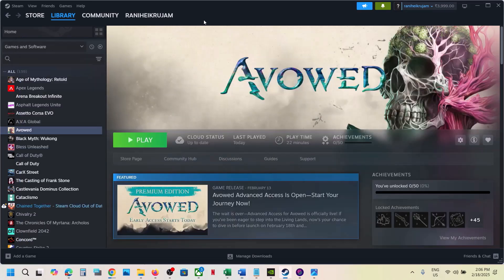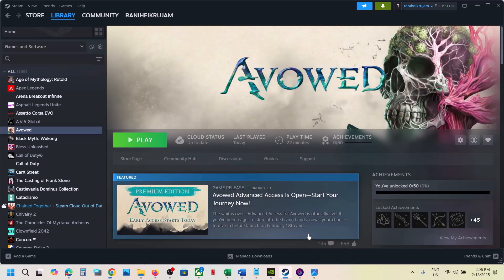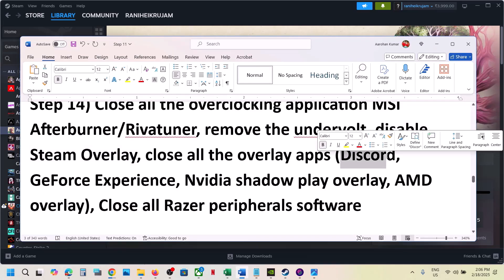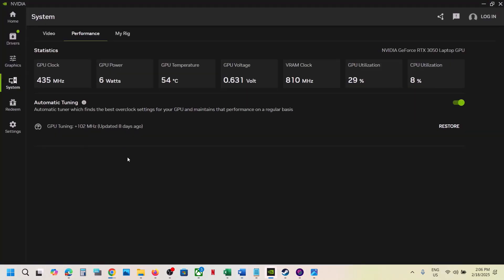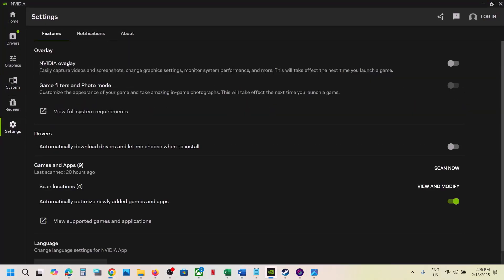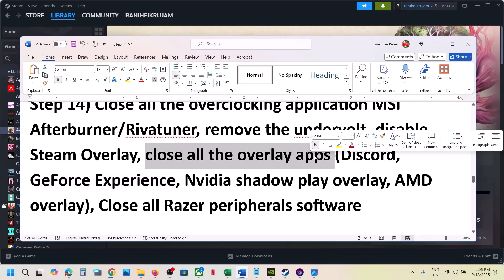Disable Steam overlay: go to Steam, right-click on the game, select Properties, and turn off Enable Steam Overlay While In-Game. If you have Discord, go to Discord and turn off overlay. If using GeForce Experience, turn off overlay. If using the NVIDIA app, go to Settings and turn off NVIDIA overlay. You can also simply close all overlay applications, then launch the game.